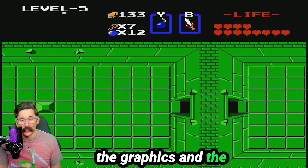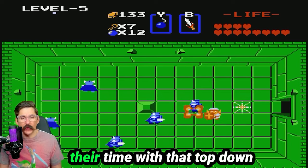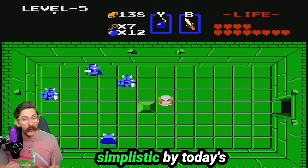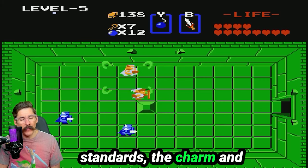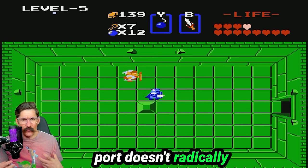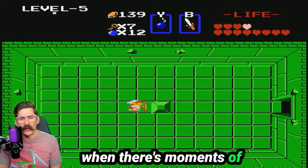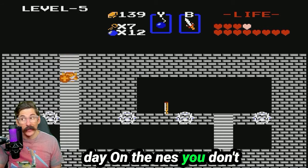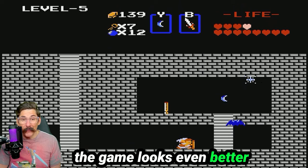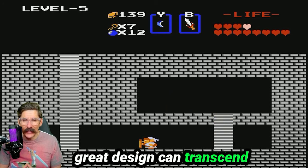Jumping in now to the graphics and performance — the graphics of the original Legend of Zelda were groundbreaking for their time with that top-down perspective that allowed for expansive exploration. While they may seem simplistic by today's standards, the charm and artistry of Hyrule's world are undeniable. This Super Nintendo port doesn't radically alter the visuals, but it does smooth out some of the rough edges. Even the moments of slowdown that existed on the NES are gone on the Super Nintendo port, which was a pleasant surprise. The game looks even better now on modern displays, and the art style remains timeless, proving that great design can transcend technological limitations.